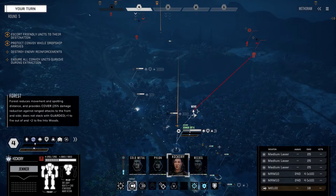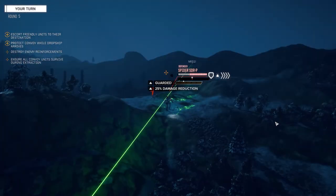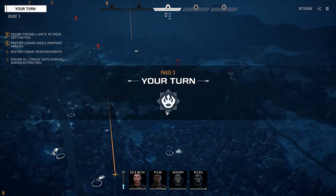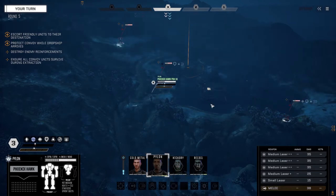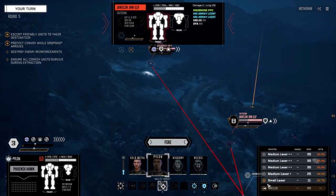We can engage this guy — let's do that. We're going to mostly turn our left side because our right side has the MRM 10s. Going to fire on him — taking the shot. Okay, we hit him. We have multi-target — yes, we do. So there's a Locust. What do we got here — a Jagermech, a mech we want parts from, and a Javelin. Got a few Javelin parts too. Multi-target: we're going to shoot him and shoot him. We'll shoot the bonus medium laser to A and everything else to B. Fire.